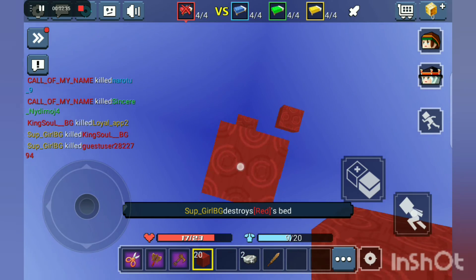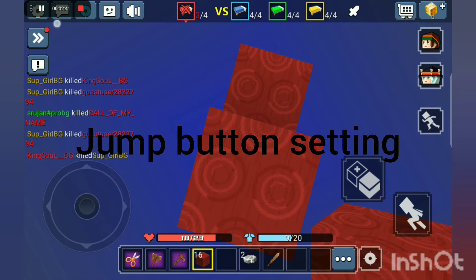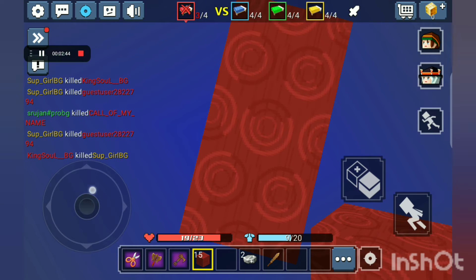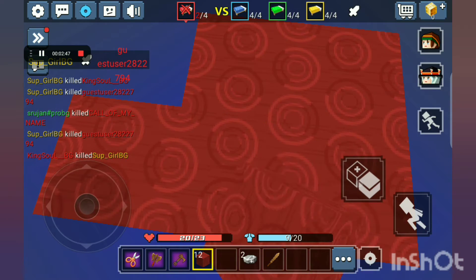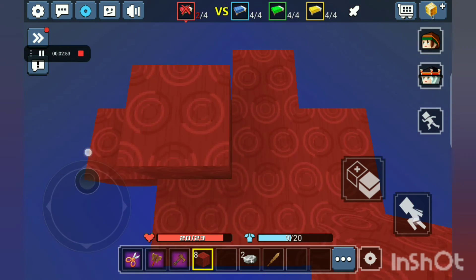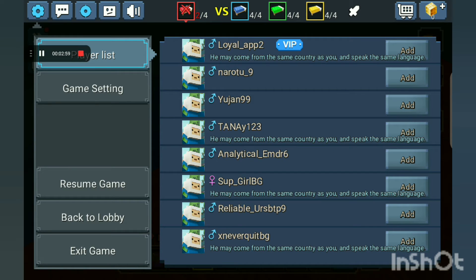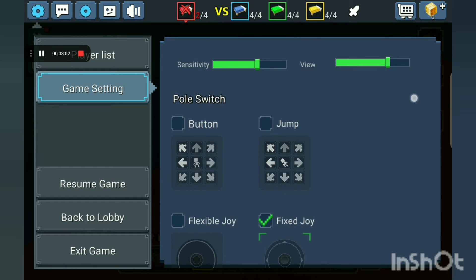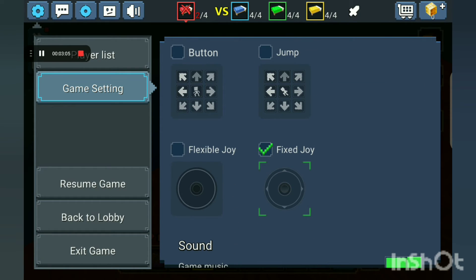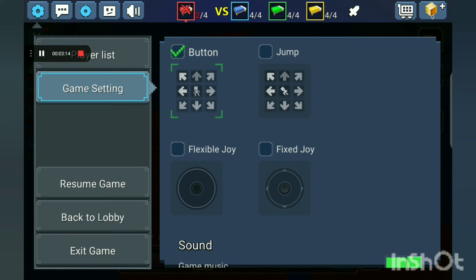The next feature is in the game settings, guys. As you may have noticed, for all of you using a fixed joystick, you can get it by going to playlist settings, then player and game settings. Before, there was only the button which most people use — things like switch join and flexible join — but now there is another feature named the jump button.